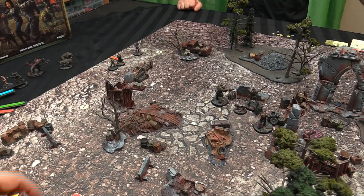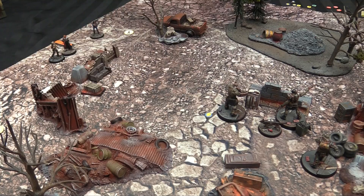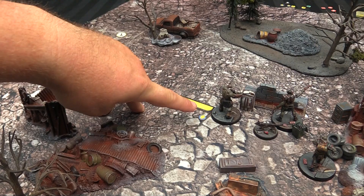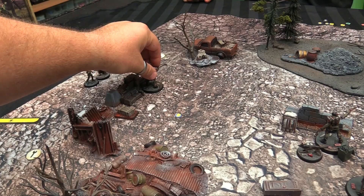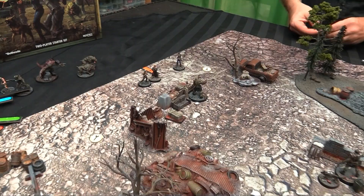I'm going first — I'll ready my super mutant brute and he's going to run. He has a yellow move. When you activate, you get two actions unless you generate quick actions through skill rolls. In this game you move closest edge to farthest edge — leapfrogging the template — which is unusual. He takes two moves to get into cover, and becomes activated. It goes over to Jason.